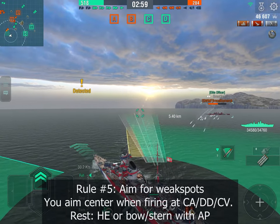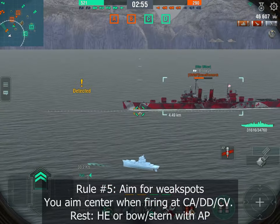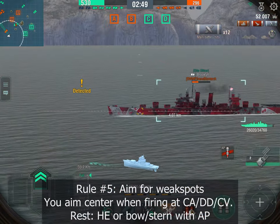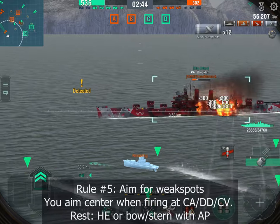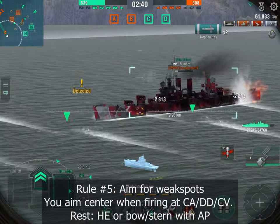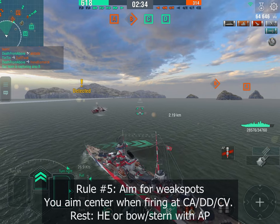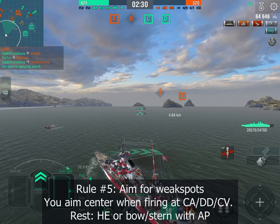Now he's focusing on us, but he's already half health. I'm not aiming for weak spots here — I'm aiming for the center of the ship to get a citadel, which is what we do right there. I know the Brooklyn is an easy pen for my AP shells, and we're getting big citadel hits in the middle. That's the end of the Brooklyn. Now we turn our attention to the CV and engage another cruiser.